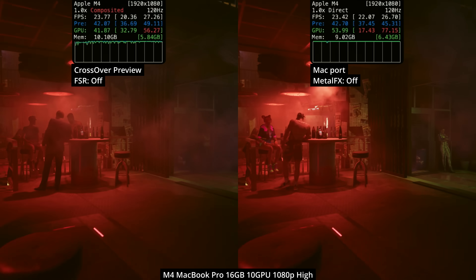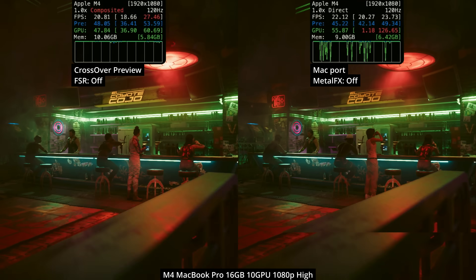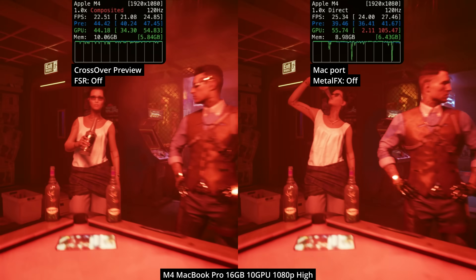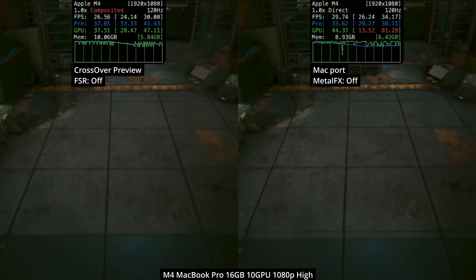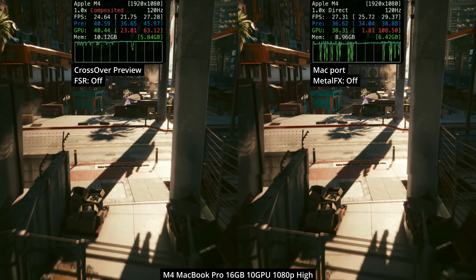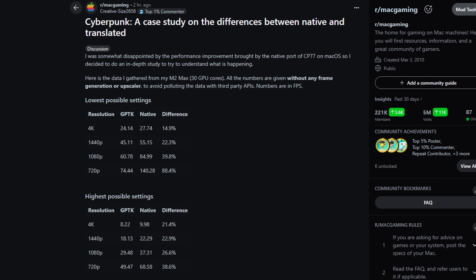Finally, let's compare running the Windows version through Crossover versus the native Mac port. Some people might be disappointed that the native version doesn't perform that much better — on the base M4, we're only seeing about a 3 FPS difference, roughly a 15% improvement with the native port. This is actually a testament to how well Crossover and D3DMetal work on Mac. Real improvements are seen in CPU-bound environments since a natively coded game doesn't use the Rosetta 2 translation layer. Reddit benchmarks show the native port has an uplift anywhere between 30% to 88.4% in those scenarios.